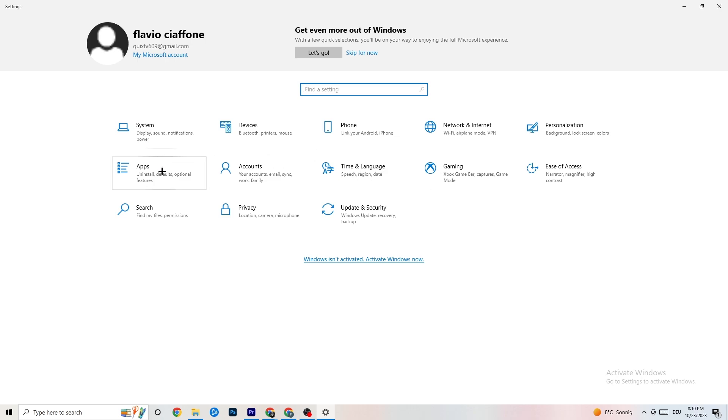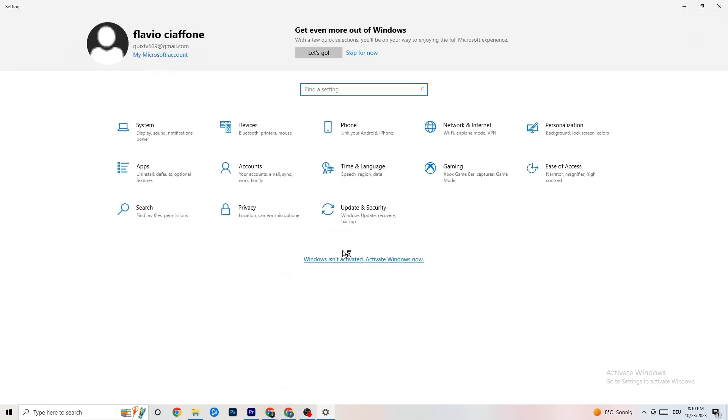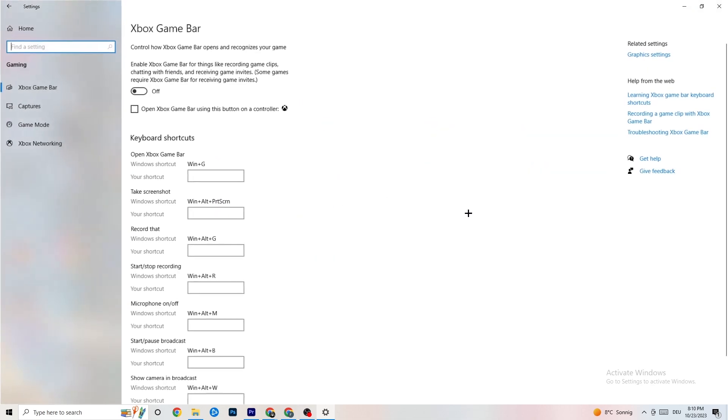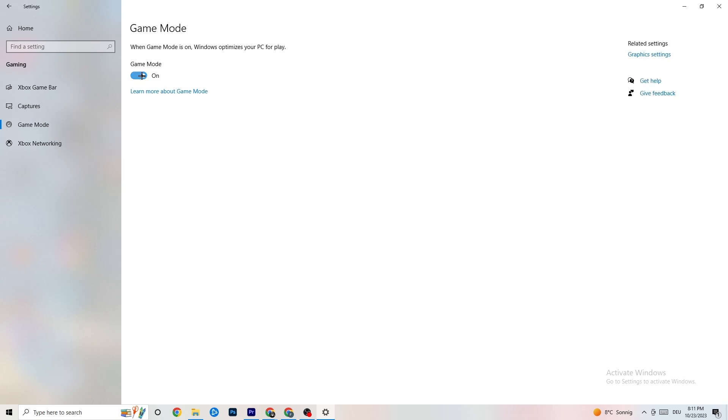Go to Apps and then click on Gaming. In the Xbox Game Bar section, turn it off — you don't need it and it wastes performance. Go to Captures and turn that off as well, since background recording can cause mid-game crashes, prevent the game from starting, or cause FPS stuttering. Then check Game Mode — for some people it works better on, for others off, so just try both.